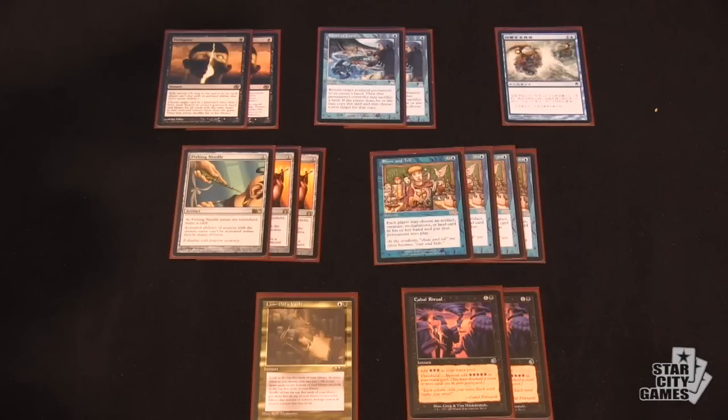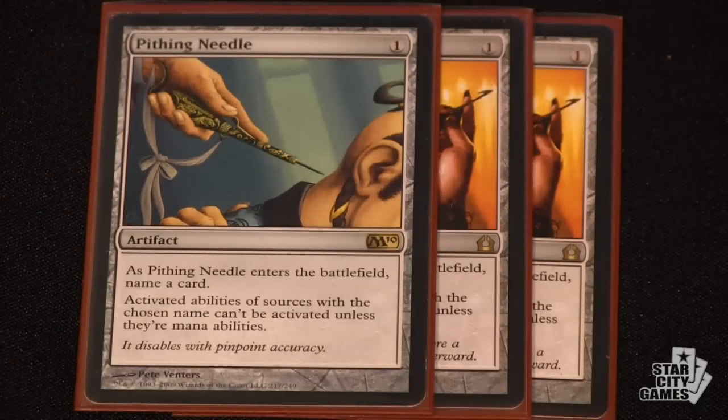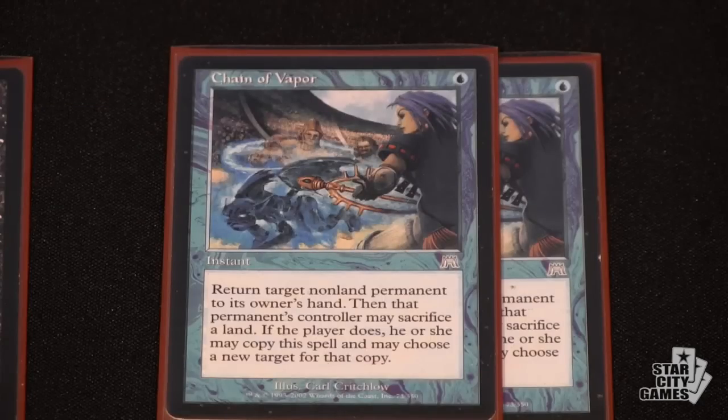Transitioning to the sideboard — Emrakul can be useful there as you move into Show and Tell, primarily to evade graveyard hate and still kill them the same way, but the alternate kill is still available. Beyond the Show and Tells, against green-black decks they usually don't have graveyard hate, so I only bring in two Pithing Needles and two Chain of Vapors, because you never know what they have. Pithing Needle shuts off Faerie Macabre and Deathrite Shaman.